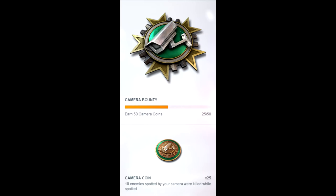You need 10 intel assists in one game to get one camera coin. How you get an intel assist is your camera on your professional class has to be down and spot an enemy, and then your teammate has to go and kill that enemy. However, if your teammate spots an enemy over your camera, your camera's spot will be wiped out and you will not get the intel assist.